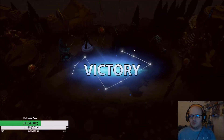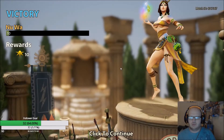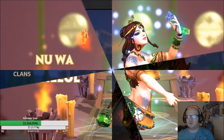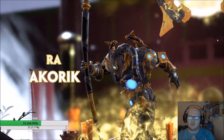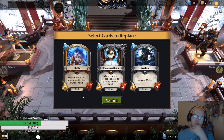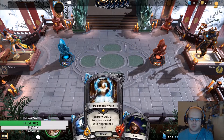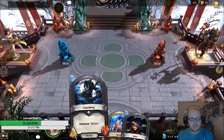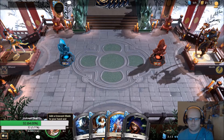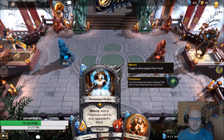Hopefully we play against maybe somewhat of a control deck and not an aggro deck - they're a little bit harder to play against but more fun. Back to game two of two - we are playing Nuwa Beast against Ra. Hopefully this is a control deck. I kept Poisonous Hydra and Chao Feng - Chao Feng is great against Sobek. You'll notice I kept Poisonous Hydra because Ra likes using his mana in a very precise way, and we can prevent that with Poisonous Hydra.